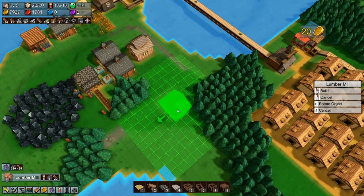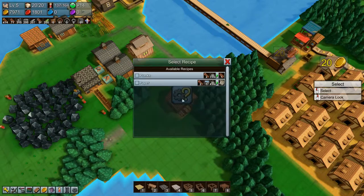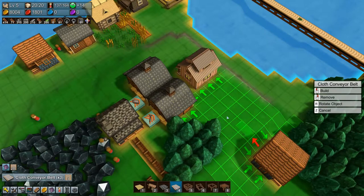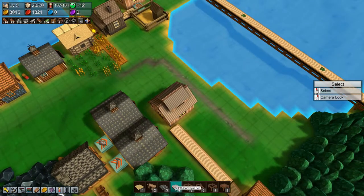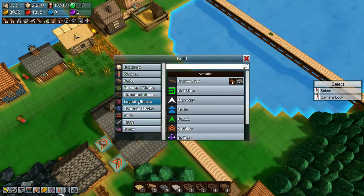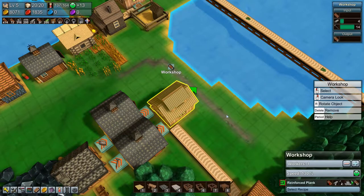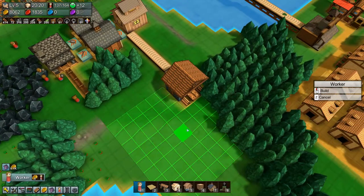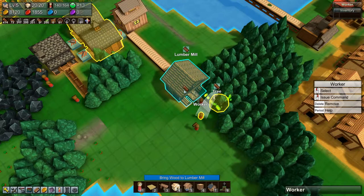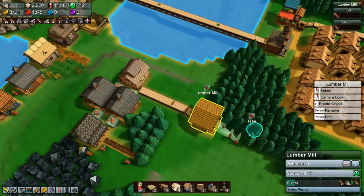The planks are made in lumber mills. We'll put a lumber mill down here and tell it to make planks, then we'll get planks running over to the workshop. We need grabbers — there and there — no need to filter them. This is now filling up. Then we just need some guys to grab trees and feed this thing. All right, we have planks going.